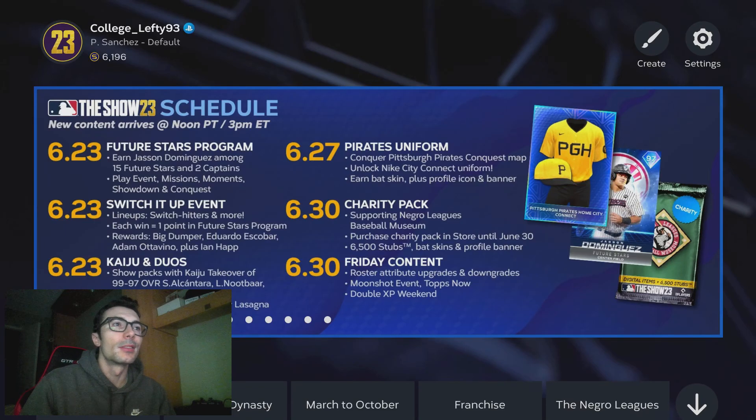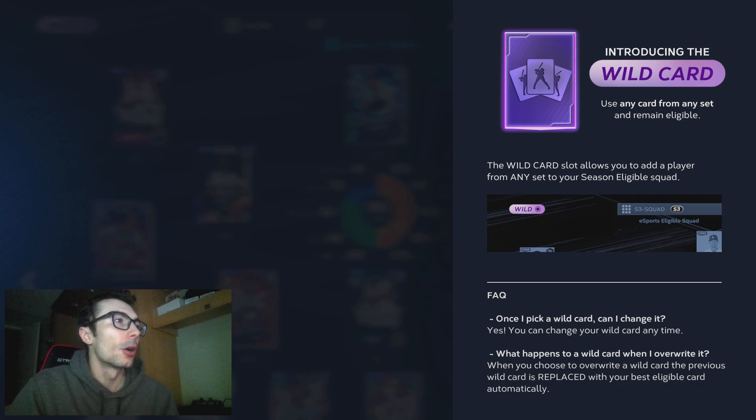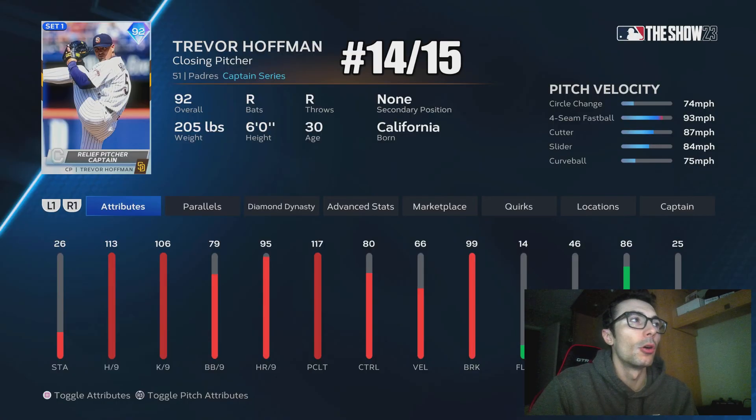College Lefty here, and in this video I rank the top 15 wildcard players in MLB The Show 23. We have a little bit over a week remaining for set 1 cards — about 8 days as of 12pm noon Pacific time today. The wildcard spot is something a lot of people are going to be talking about. It's simply a spot on your team where you can put in any set card from any previous season that's no longer eligible.